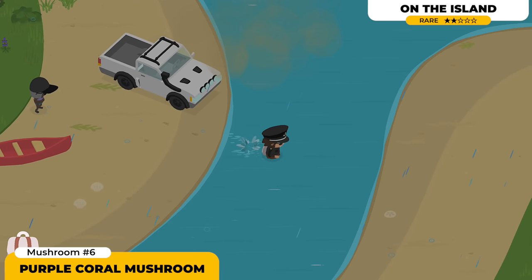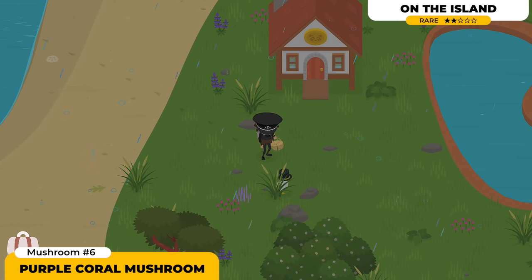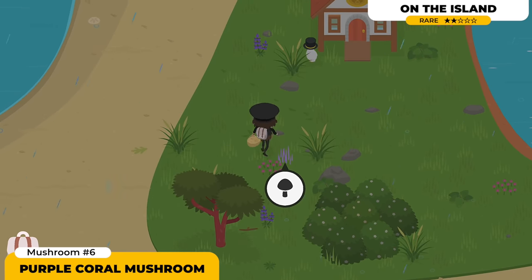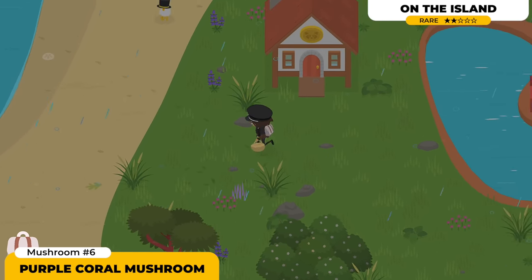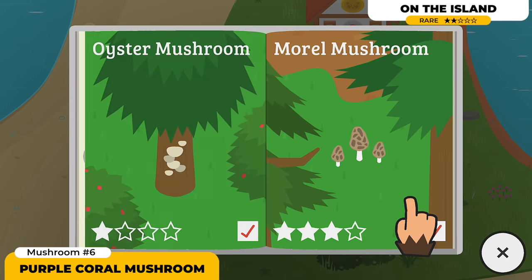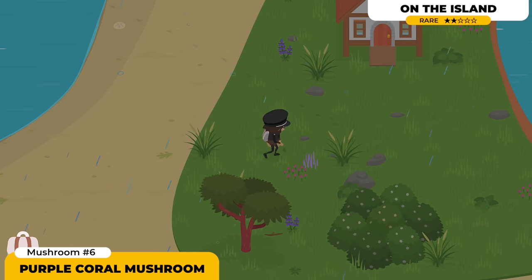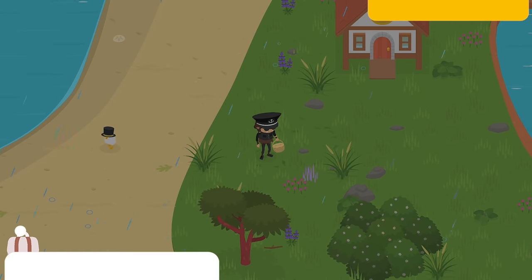Next up we got the Purple Coral Mushroom. Judging by the name, we can tell it's gonna be located in the island area. I personally found this one on the Rich Duck Island. I looked for this one quite a lot — you have to reset the game, keep going to sleep, waking up, and visiting that area until it spawns in. But eventually it will. I have a feeling it could be found all around the island area, so just have a little patience and keep on looking.